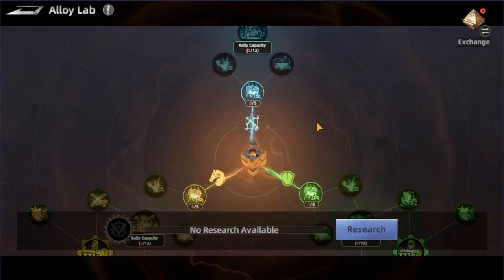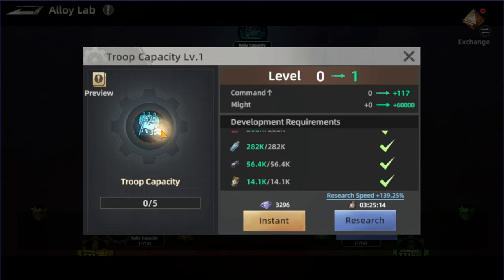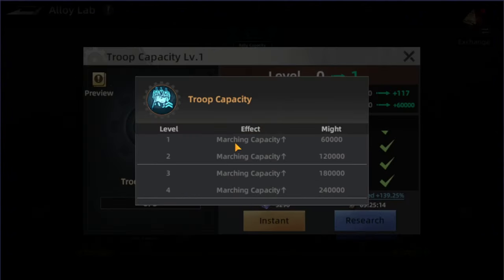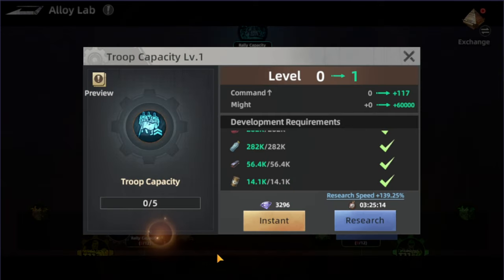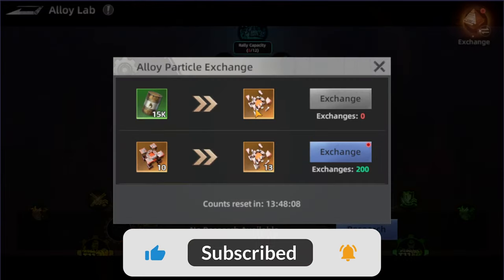Each section focuses on just that troop type. For the Ranged section, it includes troop capacity, increasing command and mighty as well. As you can see, marching capacity is going to be increased and mighty will be increased as well. The level cap for each is level five.